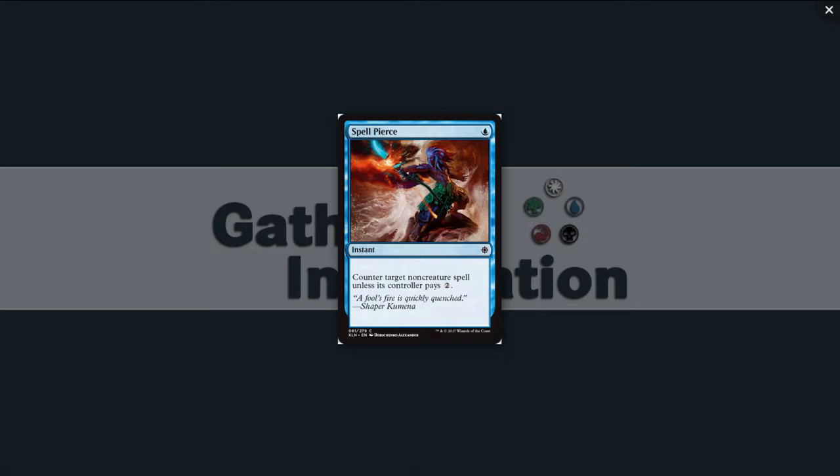Spell Pierce: single blue for an instant. Counter target non-creature spell unless its controller pays two. This is the kind of spell I love to play against blue players. In limited, you're probably only boarding it in against specific things you want to stop — you're not countering creatures with it. I'm not that excited about it. If it's a foil, check the price before passing — Spell Pierce is played in many formats — but I wouldn't necessarily main deck it.